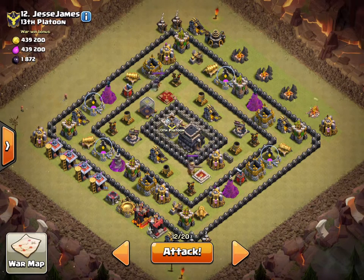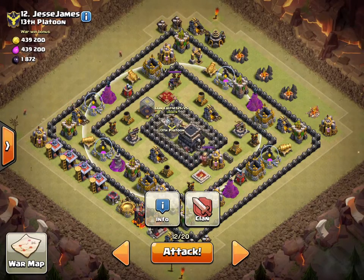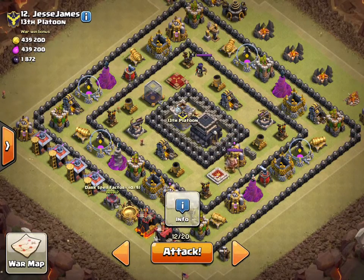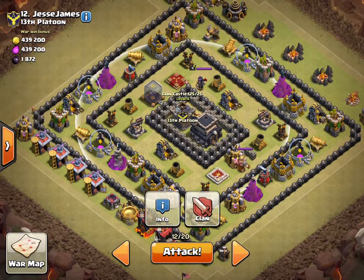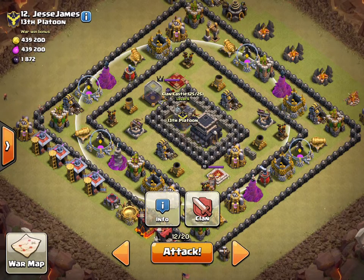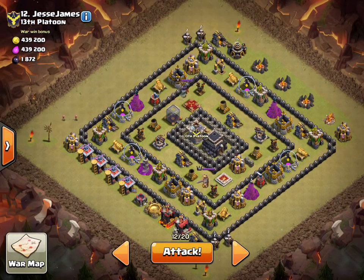I'm going to be using GoHog — that's Golems and Hog Riders. My plan is to send one or two hogs in on this side to trigger their Clan Castle. I'm guessing they have a Dragon and a Balloon, because that's a typical 25 housing space setup. With the new update I can have an extra dark spell, so I'm going to use two Poisons.